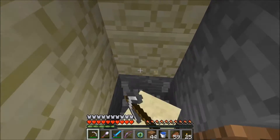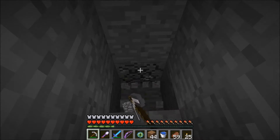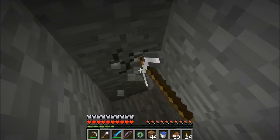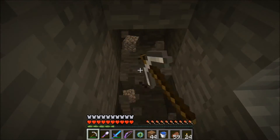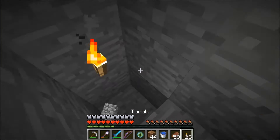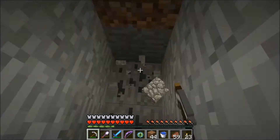We'll go this way. Did I bring any torches? Not very many - that wasn't good planning. I do have some dirt, and some netherrack, in case we end up in an area of the island that we don't like, or if we're not on the island at all - always a possibility.